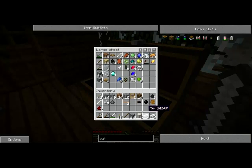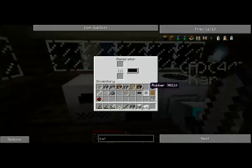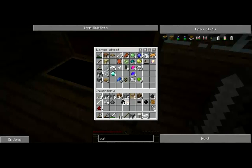There's a problem — two different types of tin, because of the ore and the macerated stuff. So I need more coal because I appear to have run out of power.